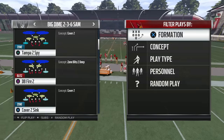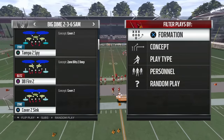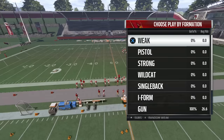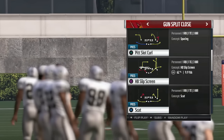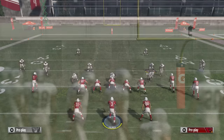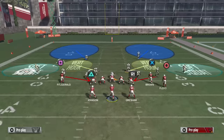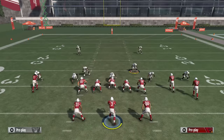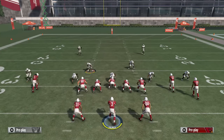If whoever you're playing is a heavy passer, you want to come out in the 2-3-6. There's a really good defense called DB Fire Two. You combine it with other defenses like Cover Two. Coming out in this play, there are two ways you could do it — baseline press would be the easiest way. You see how everybody is set up; sometimes this guy gets stuck over here in the lane, so you want to move him a little bit to the outside.